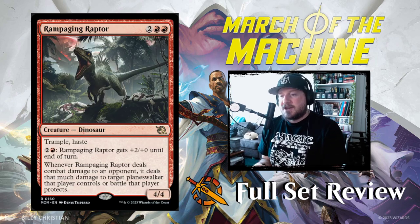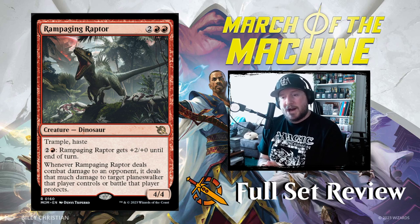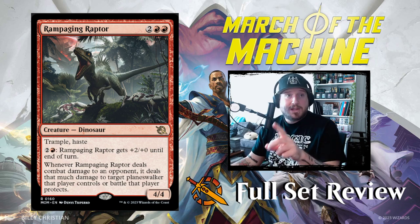Rampaging Raptor is next — two red red for a 4/4 dinosaur with trample and haste. For two and a red, Rampaging Raptor gets plus two plus one until end of turn. Whenever it deals combat damage to an opponent, it deals that much damage to target planeswalker that player controls or a battle that player protects. That is going to be really good.